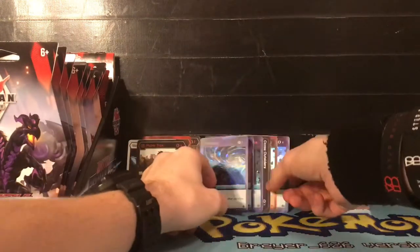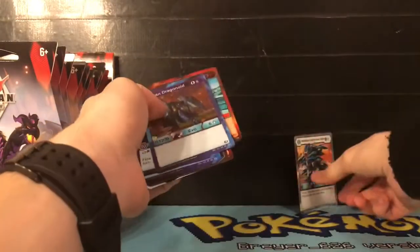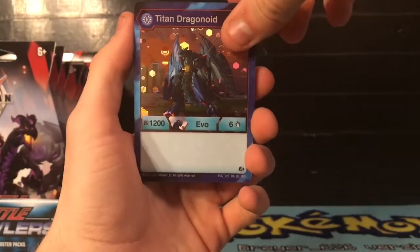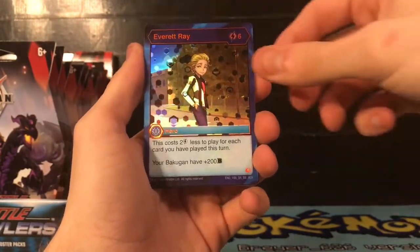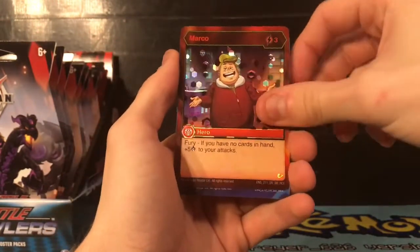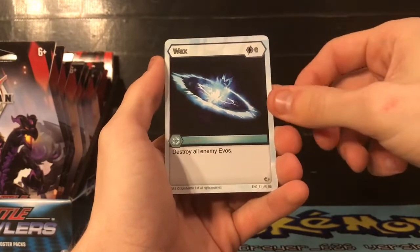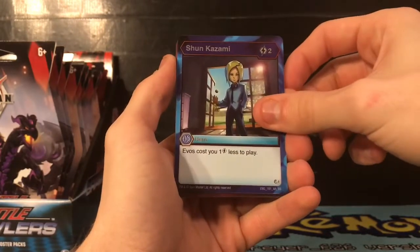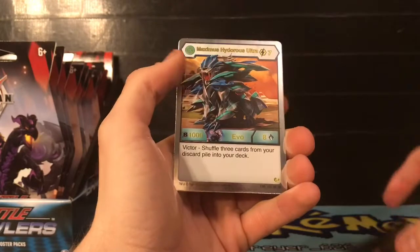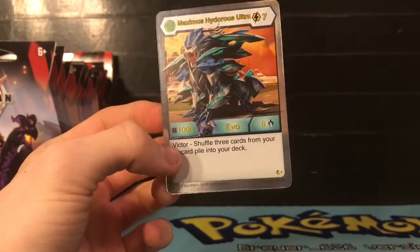So those are our packs - let's do a recap of all the cards pulled. Our hex cards: Titan Dragonoid, Whirlpool, Everant Ray, Cease Outsiders, Marco, Hyper Pegatrix. Super rares: Hyper Trox. Awesome rares: Wax and Shun Kazami. Super rare: Cyndius Stand and Current. And our Bakugan Elite: Maximus Hydorus Ultra. We got some really cool cards - I personally say we pulled really good in this box.